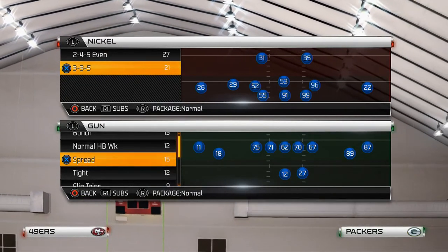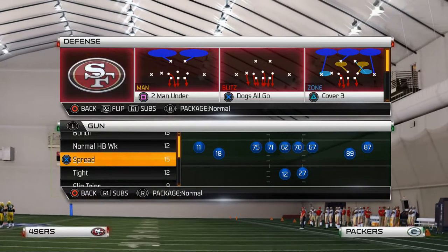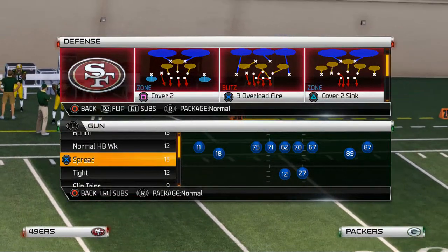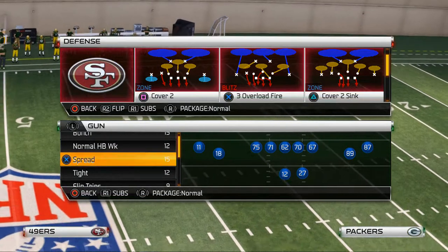What's up, Madden 25 gamers. Today's video we're going to be discussing out of the shotgun type formation a man beater, primarily going to be using two men under today, but I'm also going to be using cover two and cover two sink to show you what happens when you face a defense that looks like two men under but may potentially be a cover two or cover two sink.